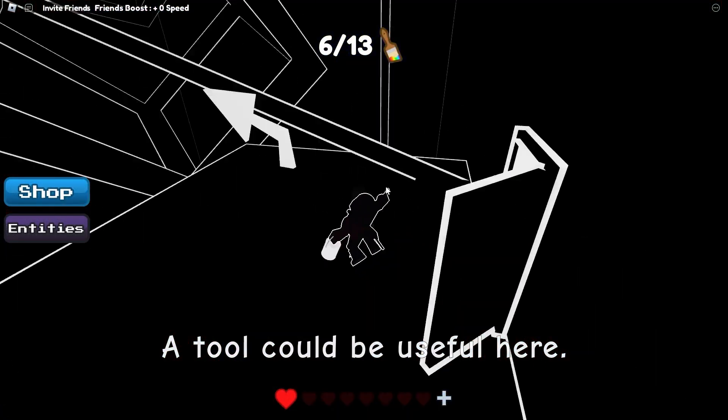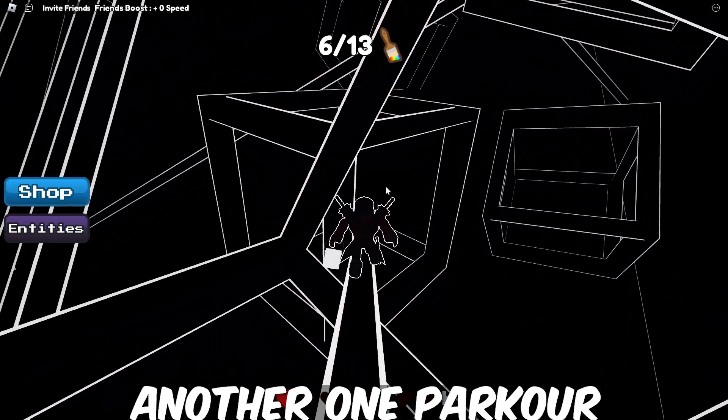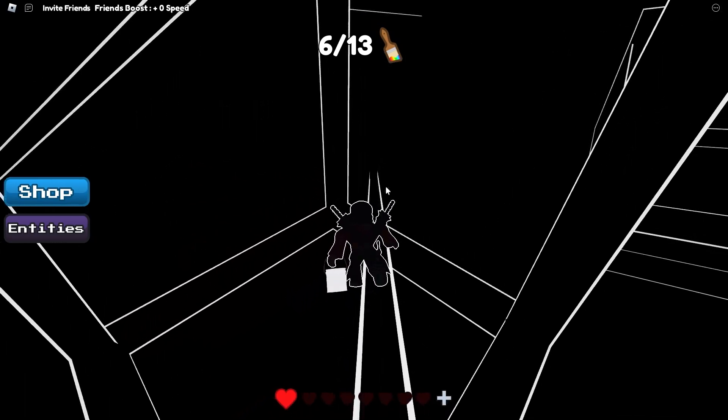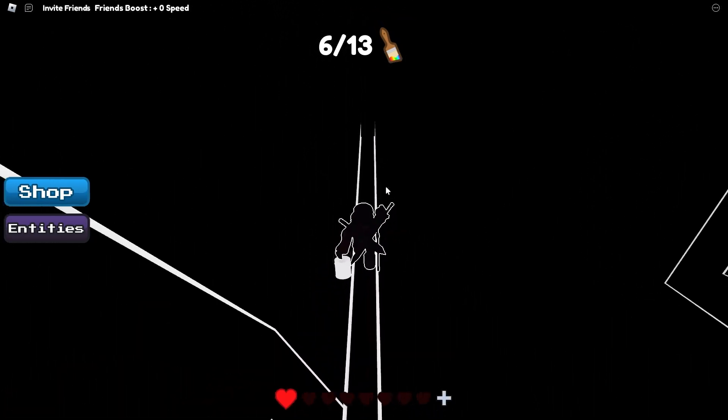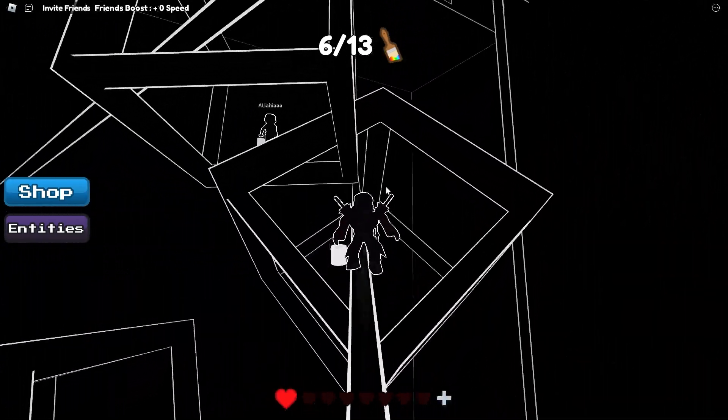The color is a little... It looks like we have an orange color. We have a little green color, big white colors, red color, brown color, and more color.